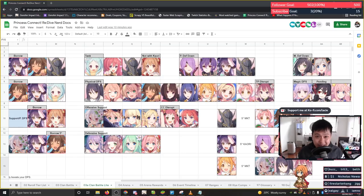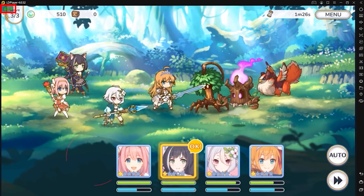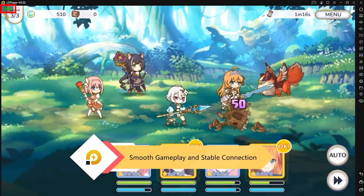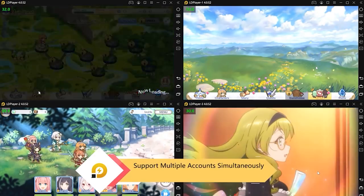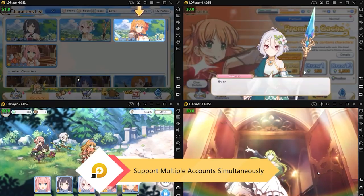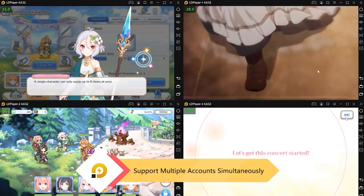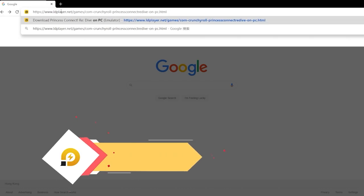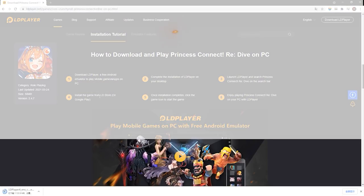We're going to take a short break for a word from our sponsor, LDPlayer. LDPlayer is a fast, free Android emulator that lets you play mobile games on PC. It's fully featured with custom controls, multi-instances, multi-instance syncing, and more. I've used LDPlayer for games like Black Desert Mobile and Princess Connect, and it runs quite well. It's a solid choice with lots of great reviews. If you want to give it a shot, I'll drop a link in the description below. Thank you to LDPlayer for the sponsorship.